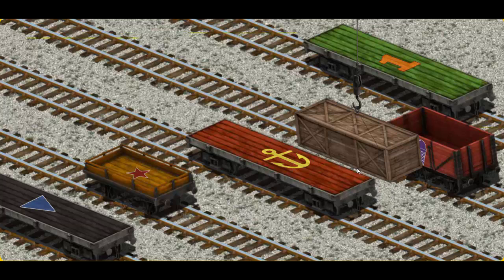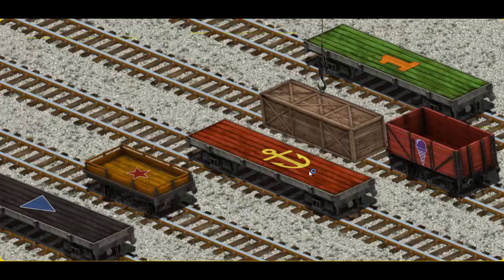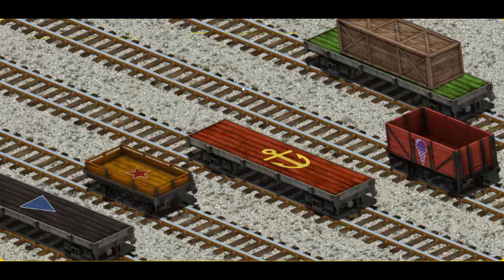Now the cargo must be loaded. Help Cranky find the green flatbed with an orange number one. Pick another one. You've found it!